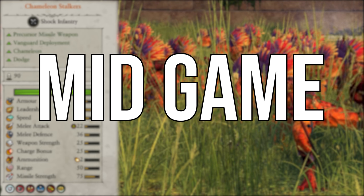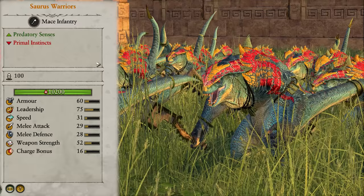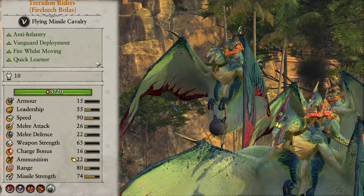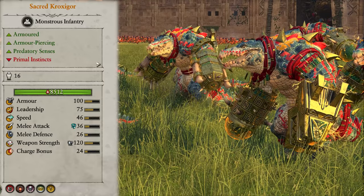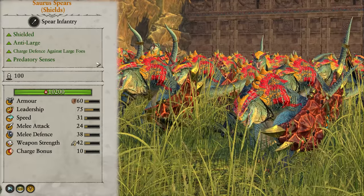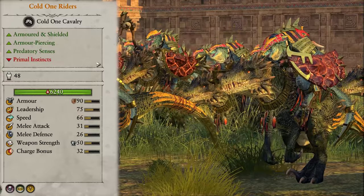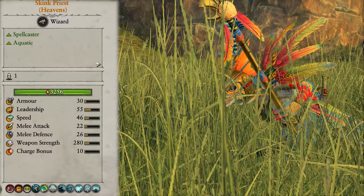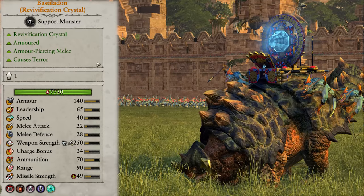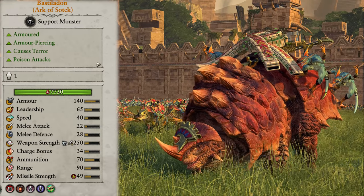For the mid game we have access to tier 2 units: Chameleon Stalkers, Chameleon Skinks, Skink Chiefs, Sauros Spears, Sauros Warriors, Pterodon Riders, Pterodon Riders with Fire Leech Bowlers, and the Feral Bastilodon. Tier 3 units include the Sacred Croxigore, Croxigores, Shielded Sauros Spears, Shield of Sauros Warriors, Cold One Spear Riders, Cold One Riders, Horned Ones, Salamander Hunting Packs, Razor Donne Hunting Packs, Skink Priests, Prowl Stegadons, Revivification Crystal Bastilodons, Soul Engine Bastilodons, and Arc of Sotek Bastilodons.